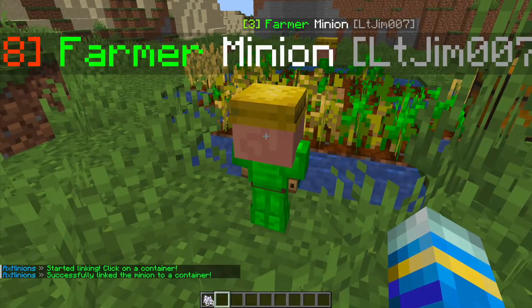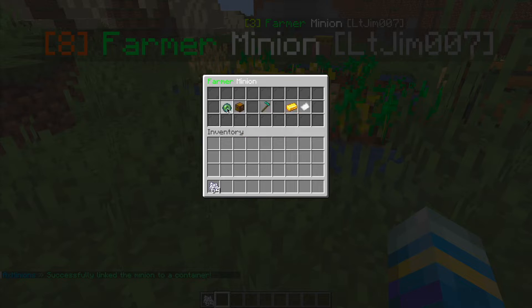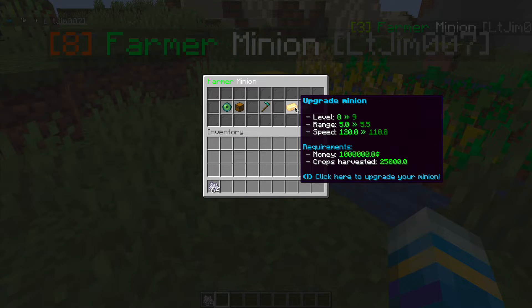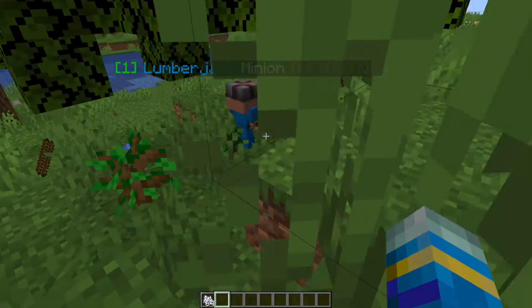Now if I right-click him, click 'Link to Container' and then click the same chest, that means all the stuff is going to end up in that chest. As I mentioned you can literally rotate him — it doesn't really matter where he's facing. And then if we wanted to upgrade him again, that would mean he needs 25,000 crops harvested — that's probably not going to happen anytime soon, but that's what you could do.